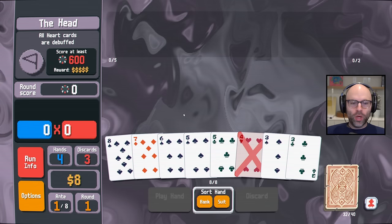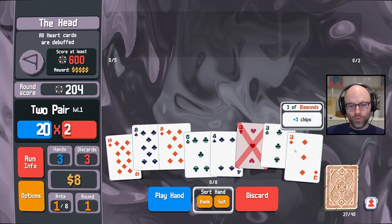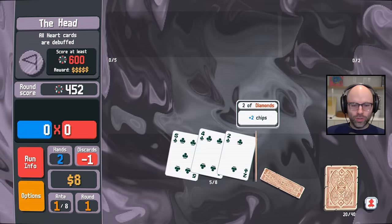A little boring to just go flushes here when we have a 3, 4, 5, 6, 7 setup. That does not require any discards. And then we got a full house setup — one of the 3s is debuffed, but that's only like a 3-chip loss in terms of expected value. And now I think you go flush mode.